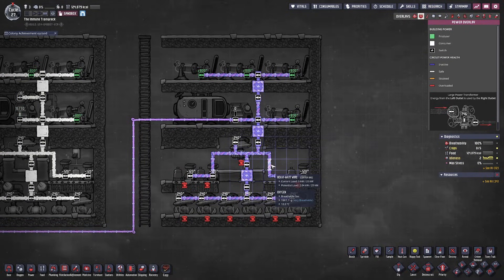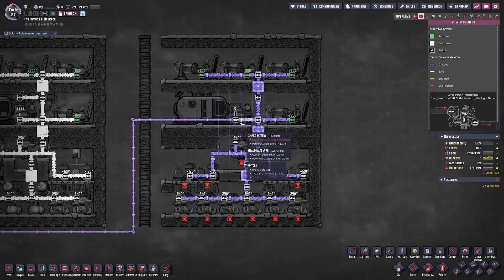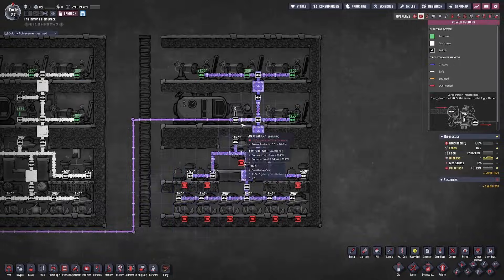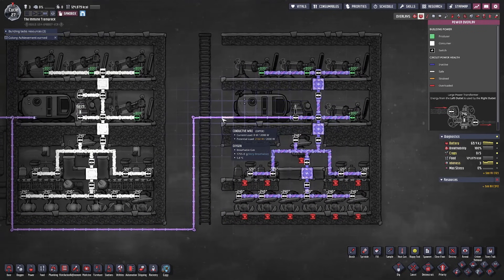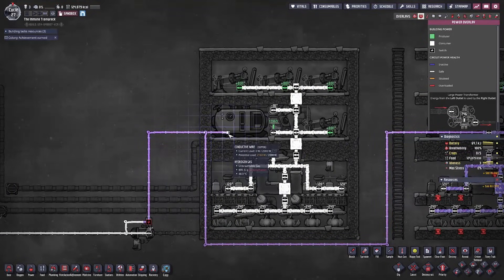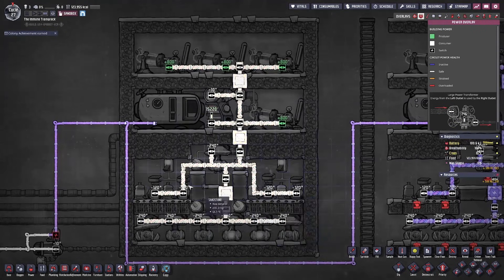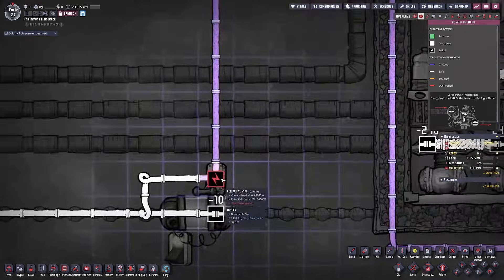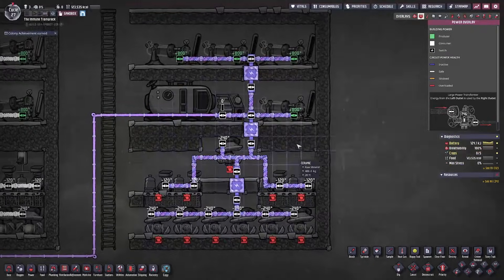Now that you have your buildings built, the first step is to connect the electrical requirements of your SPOM. I like to use heavy watt wire because it allows me to join it to the rest of my base. However, the main purpose of the SPOM — which is literally in its name — is a self-powered oxygen maker, so it's definitely not self-powered if it's connected to your base. You're going to need an initial boost of power from somewhere, and there has to be an initial wire that jumpstarts the production of the electrolyzers. I have an on/off switch connected to my conductive wire which will give the initial boost to the SPOM.